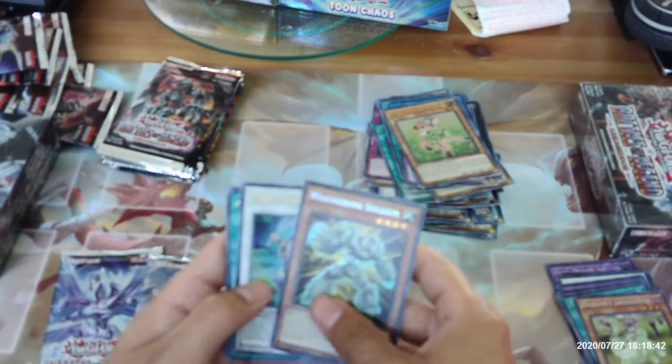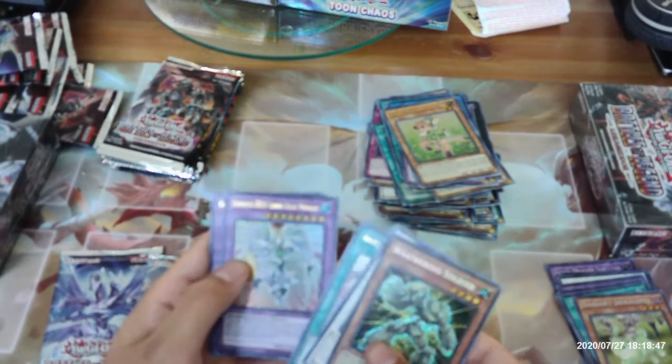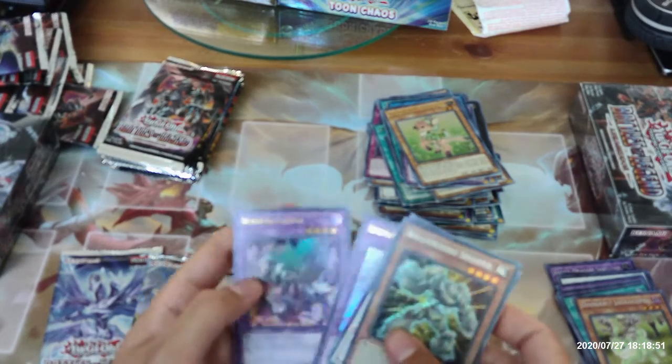Nice! Weathering Soldier, Goyo Defender, Appliancer Reuse, Elemental Hero Shining Flare Wingman, and Invoked Kalaga.